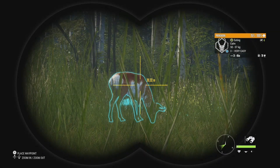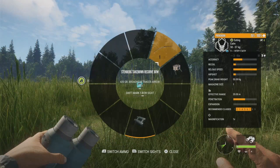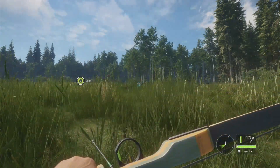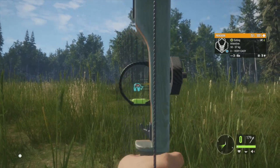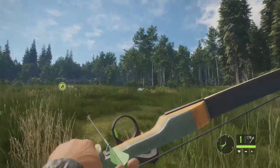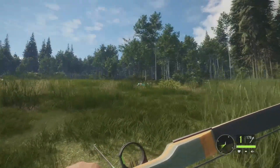Starting us off, we have a level three pronghorn, 64 to 79 for his estimates. He's giving us a fantastic shot right now at 38 meters, so let's go ahead and take him down. I'm going to be using the five-pin on both sides here just to see how I do with it. I did practice with it a little bit over on the Parque Fernando bow range and did pretty well honestly.